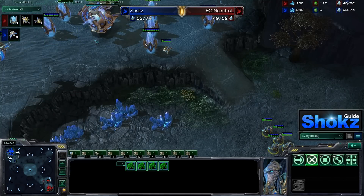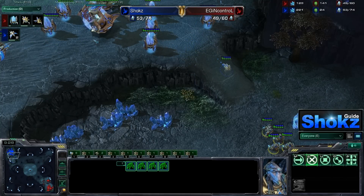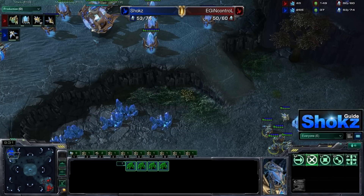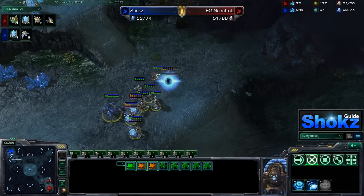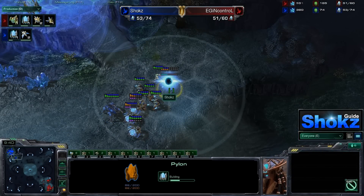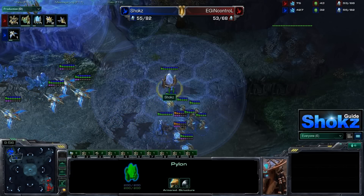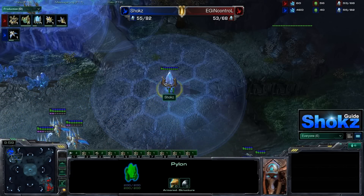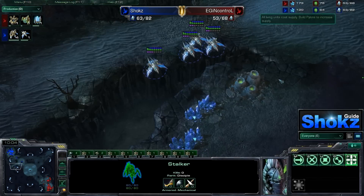If Shox hadn't made that mistake of accidentally force-fielding and letting that zone up, this game would already be over. But right now this game still is essentially over — Shox is going to be going for the Phoenix push, just a little bit later because of the mistake. When you guys are watching Shox Video Guides, we do have a lot of all-ins to show, but there's also a lot of variations to standard openers. We include the replays of all the games we do so you can watch decision-making as it happens. We provide every single replay that Shox plays and also guides on specific units.